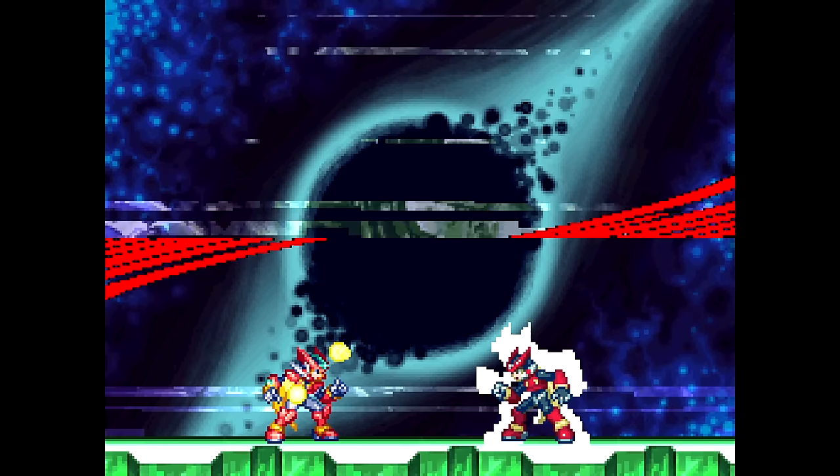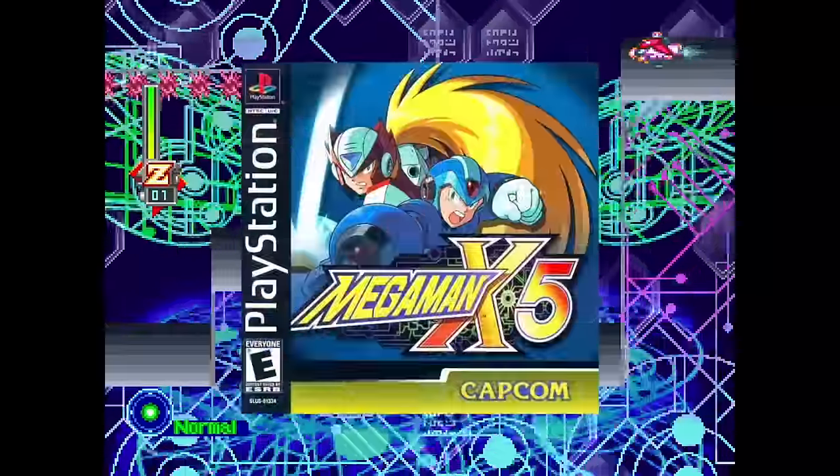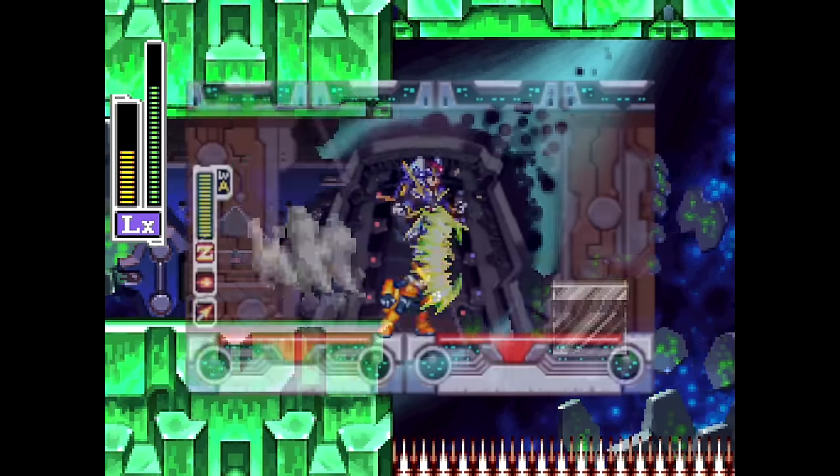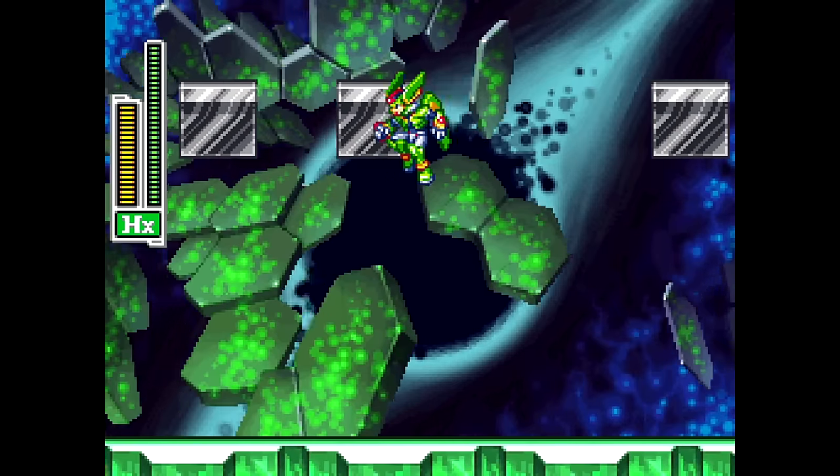Area N is likely a reference to Zero Space from Mega Man X5, and the location of Area N is likely Wild Secret Lab from Zero 3. Disappearing blocks also make their return in this area.